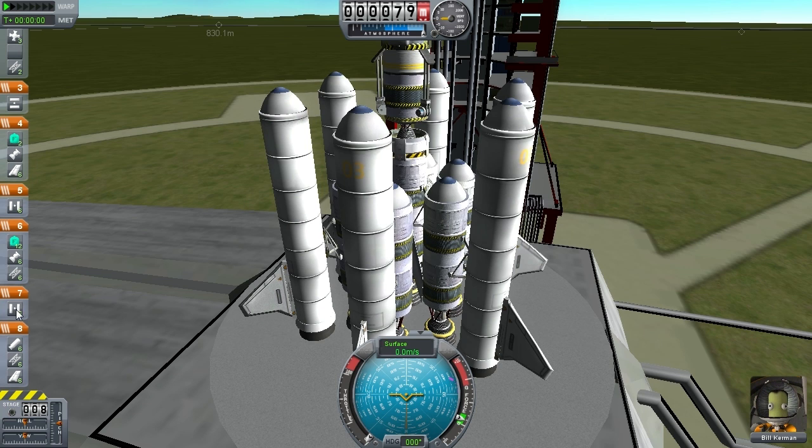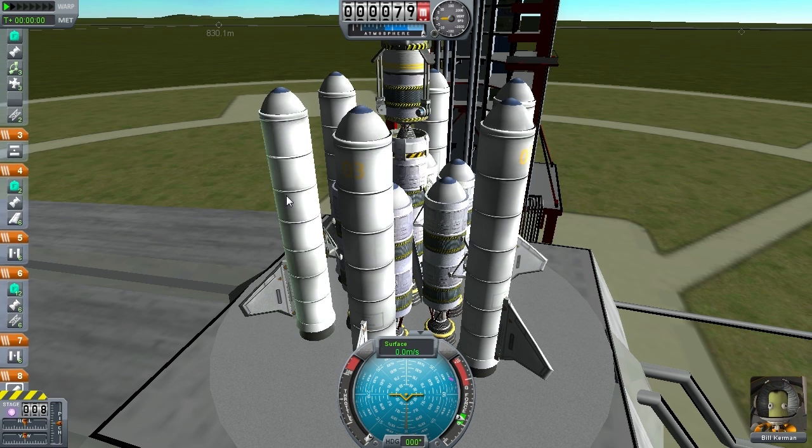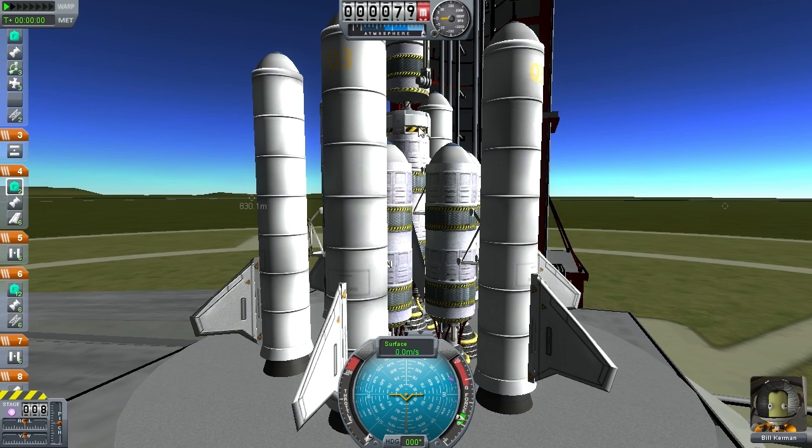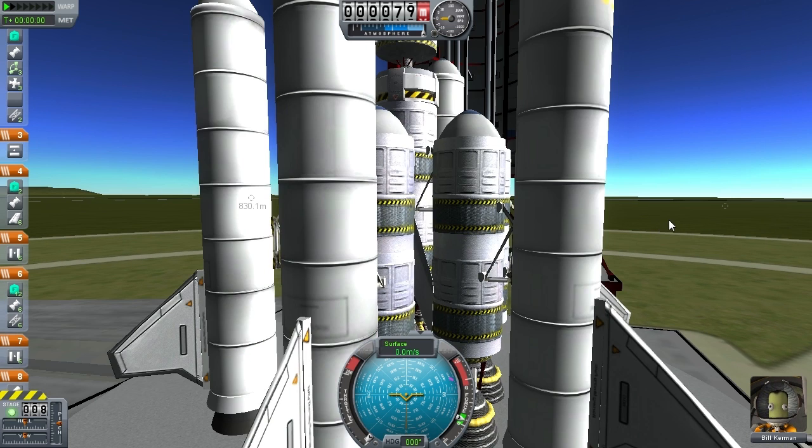When I press the space bar the second time, that's the 6 radial decouplers holding onto the boosters — so this stage will shoot the boosters off the side of my craft. Then the next stage activates these 6 rockets connected to 12 tanks, and after that we've got the radial decouplers attaching these 6 tanks to the main body of the center. Then the next stage is the engine in the center, and then we've got the regular decoupler which will separate this section from the top section, and so on.